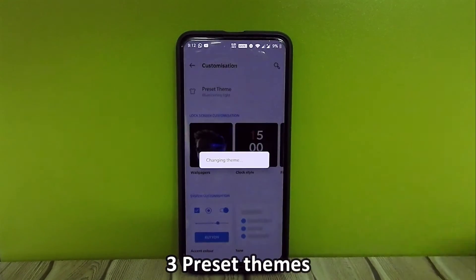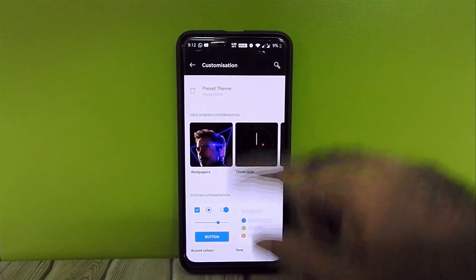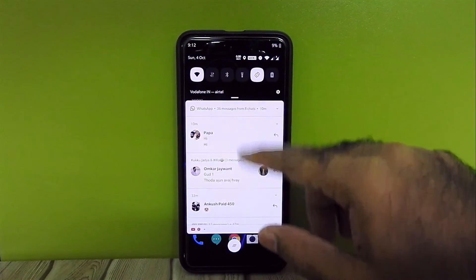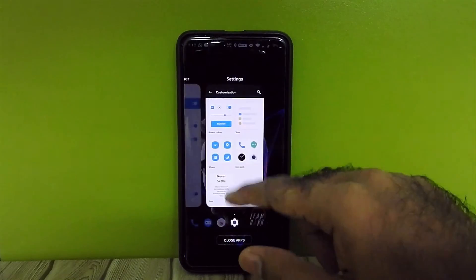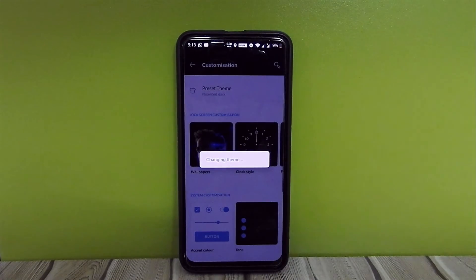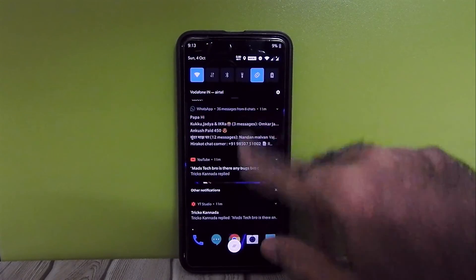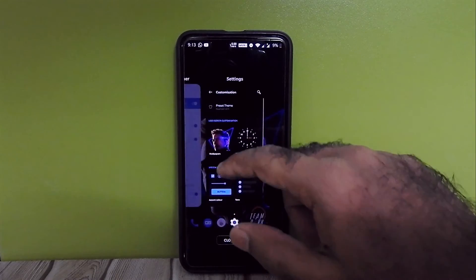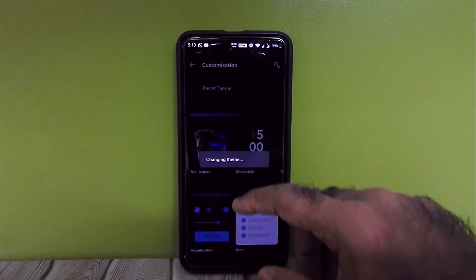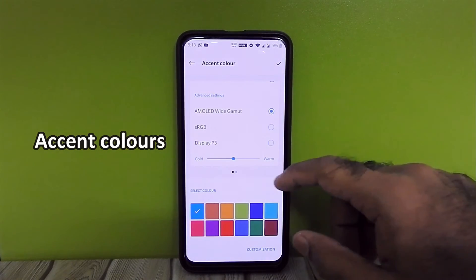There are 3 preset themes to choose from — I personally love the default one. We can also choose from a wide variety of accent color palettes.